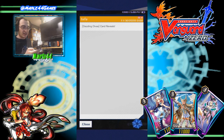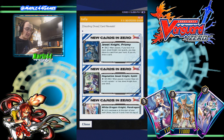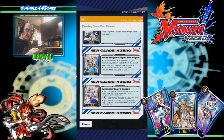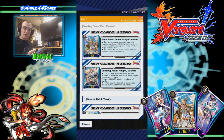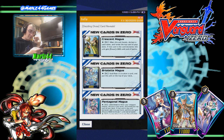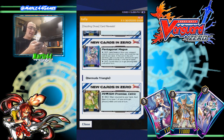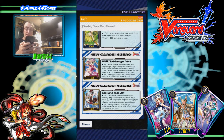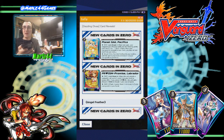So card introductions — they showcase the new cards a little more now. We got Prismy, Sybil, Pendragon, Sanctuary Guard Dragon, Ashley, and Salome for Royal Paladins. For Oracle Think Tank we got Crescent Magus, Brilouette Magus, and Pentagonal Magus. Bermuda has Prism Promise Celtic, Prism Image Vert, Costume Idol Alk, Planet Idol Pacifica, and also Prism Promise Labrador.